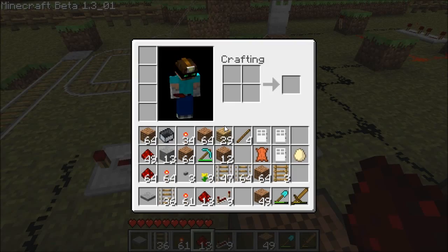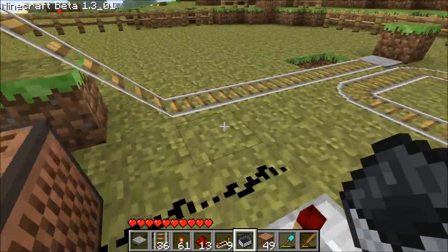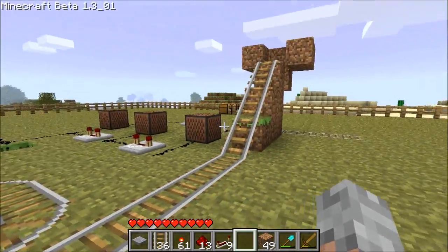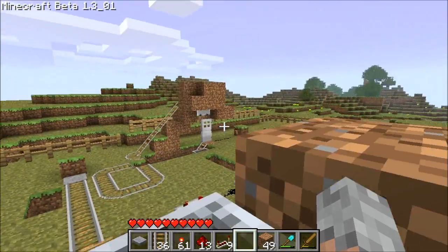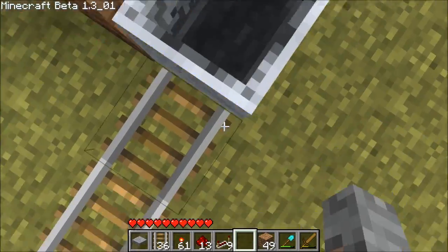Now, where's my minecart? Do I even have one? There we go. So I'm at the station. The departure gate — ding, ding, ding — sets me off. I'm at arrivals and it goes ding, ding. All with the same circuit.